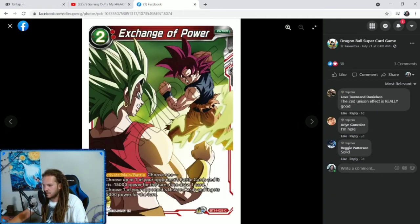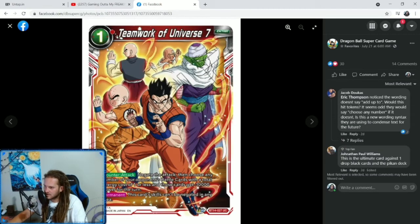Then we got Exchange of Power — that art looks sick, it looks vintage. Activate Main or Battle, choose one: choose one of your opponent's battle cards and it gets minus 15,000 power for the turn, then draw one card. It costs two. Choose one of your opponent's Unison cards and it gets minus 15,000 power for the turn. Interesting — for two, I think it's pretty good.